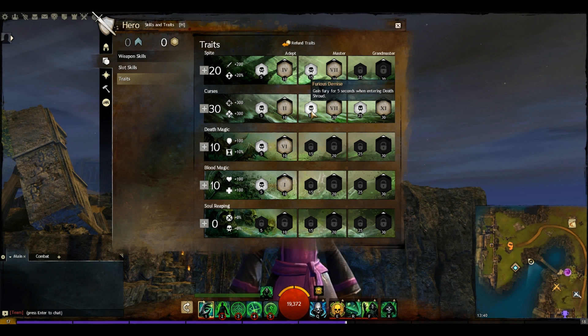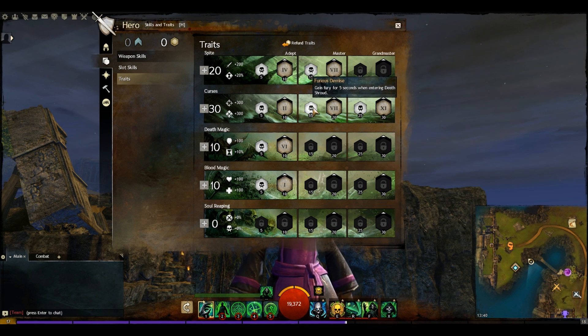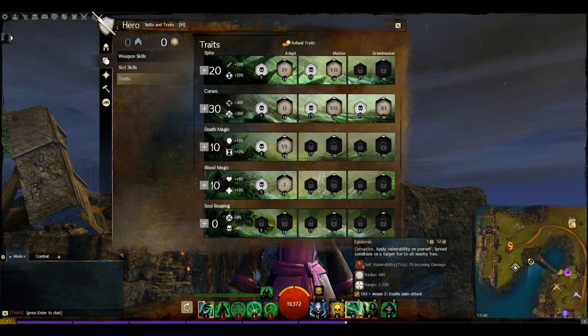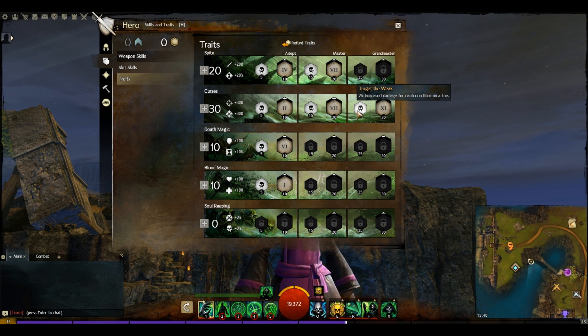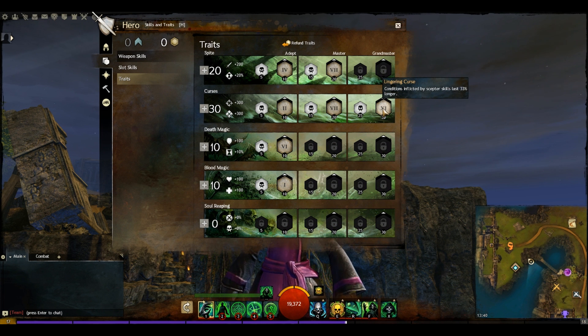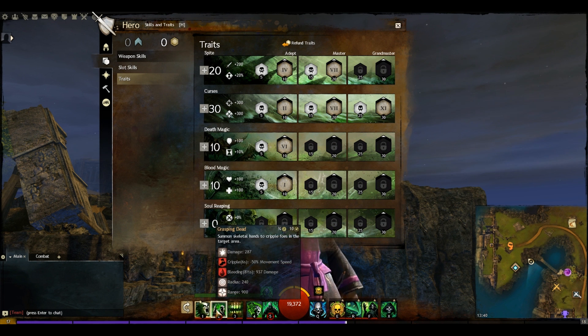Gain fury for 5 seconds when entering death shroud — not hugely helpful for damage but gives a little critical hit chance, and it does trigger bleeding even in death shroud. Corruption skills recharge 20% faster helps both Epidemic and Corrupt Boon, bringing Epidemic down to a 12-second cooldown — absolutely brilliant. Two percent increased damage for each condition on a foe adds up nicely, and conditions inflicted by scepter skills last 33% longer, buffing those bleeds fairly effectively.